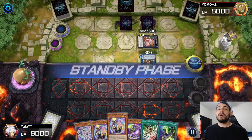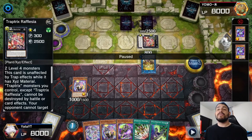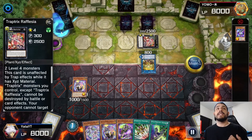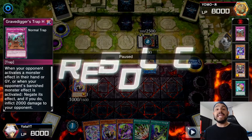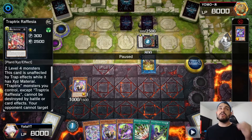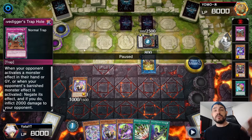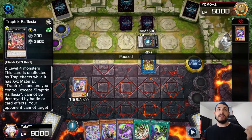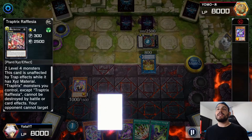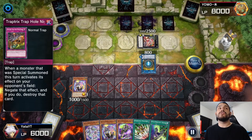On my turn I draw a copy of GG and normal summon it, activating its effect from hand. He chains Refletia — I'm targeting my other copy of GG and he chains Refletia, sending Gravedigger's Trap Hole to negate my GG. This is a trick a lot of people run on Salamangreat: using Refletia sending Gravedigger's Trap Hole to negate Nibiru, preferably pre-five summon. After negating my GG, he activates Salamangreat's effect to set a copy of Trap Trick Trap Hole.